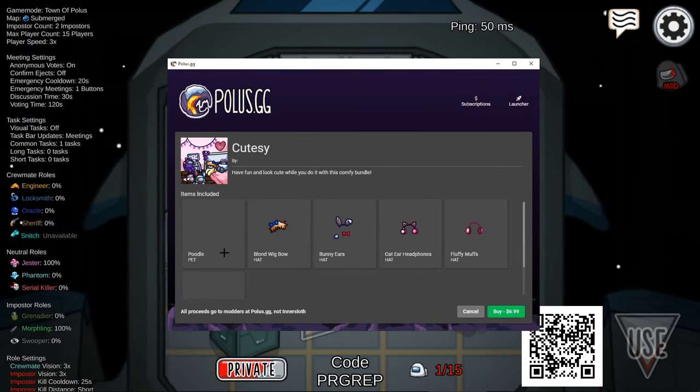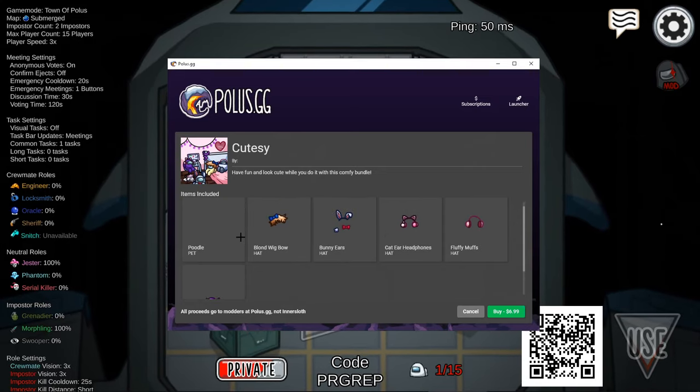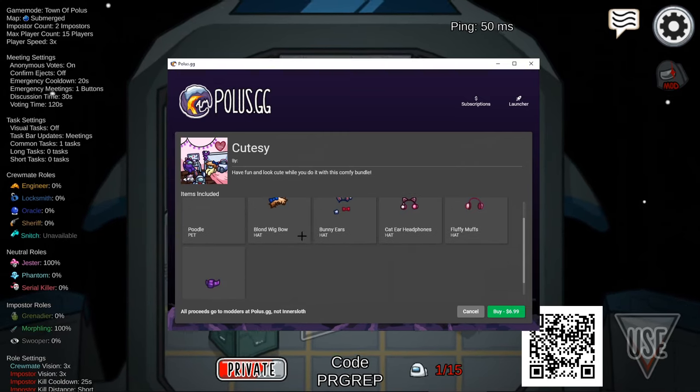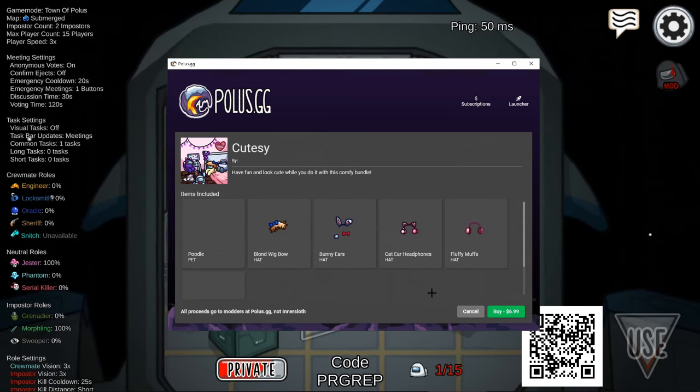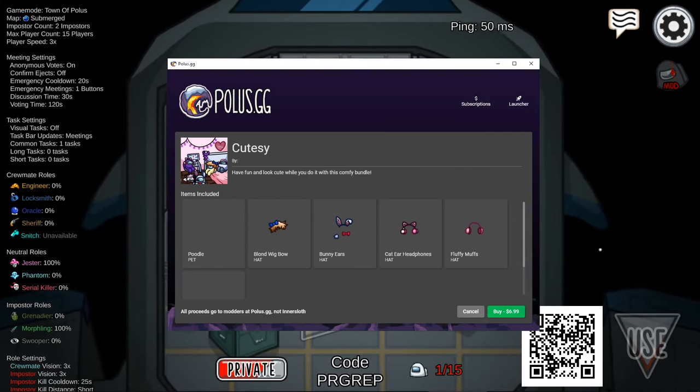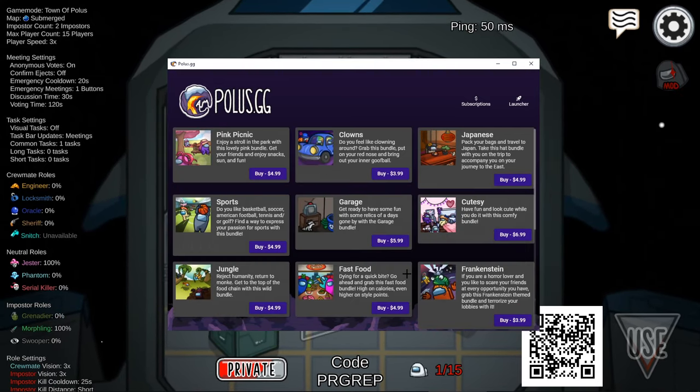Next up we've got a poodle as a pet — that's pretty cool, though it doesn't show up in preview which is a bit annoying. We also have some headphones, different hair items, and a purple scarf. The picture over here shows you what the poodle would look like.